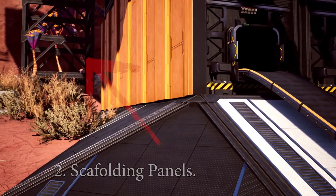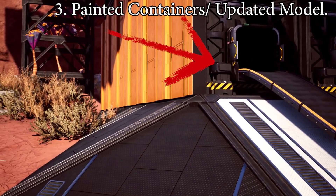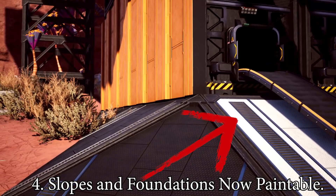Our second teaser is the scaffolding visible at the back, which we were able to kind of mimic by stacking hanger-style doors or using a mod like the More Factory mod, but it's nice they're implementing this in the vanilla build. The third point of interest is that the containers seem to have had a little makeover — a more industrial look. And our fourth point confirms we are now able to paint slopes, and as you'll see later, foundations as well.